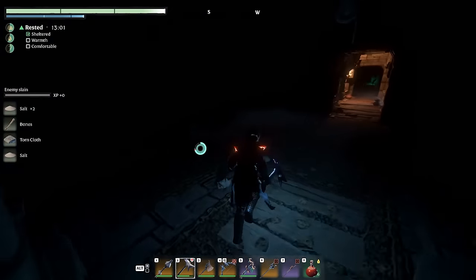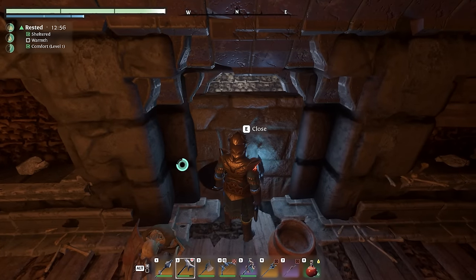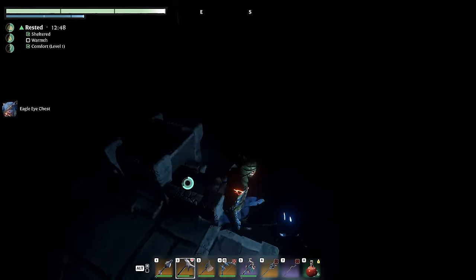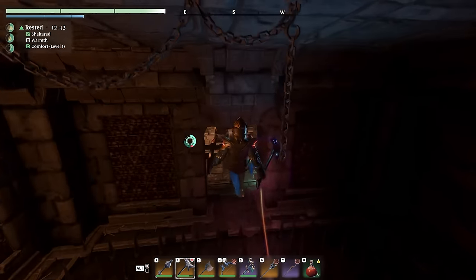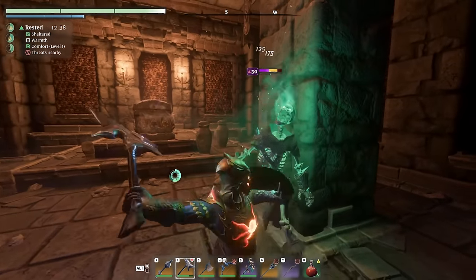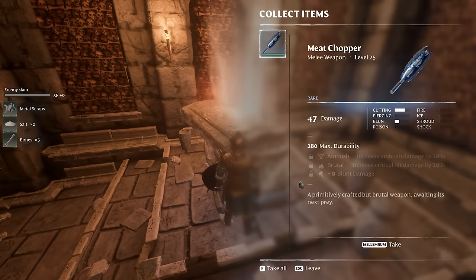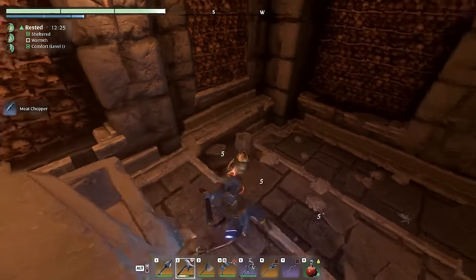Let's see, we didn't forget anything here — nope, nothing. Another chest kind of shining through the door, not so hidden. Oh, we got the Eagle Eye chest! That's end game armor — nice. We've got another stairway down here. There's a single skeleton guarding this chest. Let's open it — Meat Chopper. This has random loot in it.